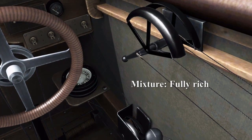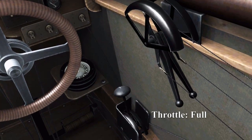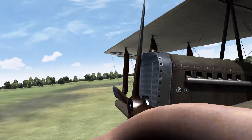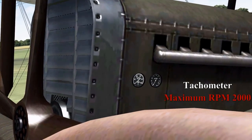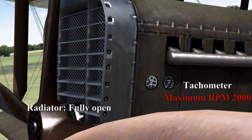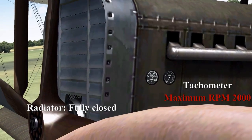The mixture goes fully rich and fully leaned. Then onto the throttle — full throttle and idle throttle. Now looking at one of the engines, you have two dials: the tachometer, with a max RPM of 2000, and you can see the radiator shutters — that's fully open and that's fully closed.